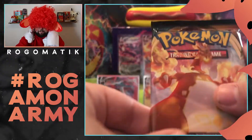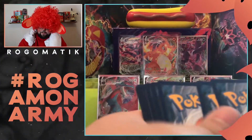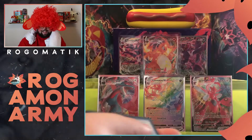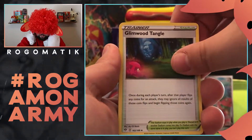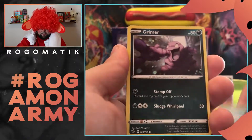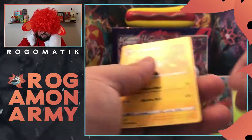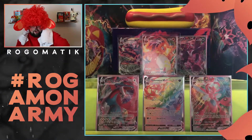This has been the best Darkness Ablaze opening I have ever done, and this is honestly my third booster box of Darkness Ablaze. I don't even know what's going on today anymore, man — my luck is just off the charts. I'm pulling like the best cards out of the set. Pulled the Mew, pulled the Salamance VMAX. Should I just open Champion's Path later too and post that? And for the final one, Ampharos.